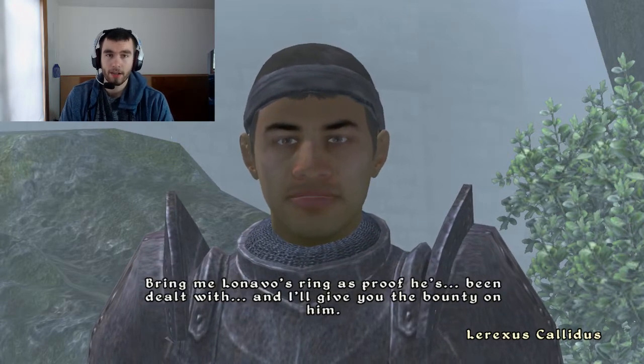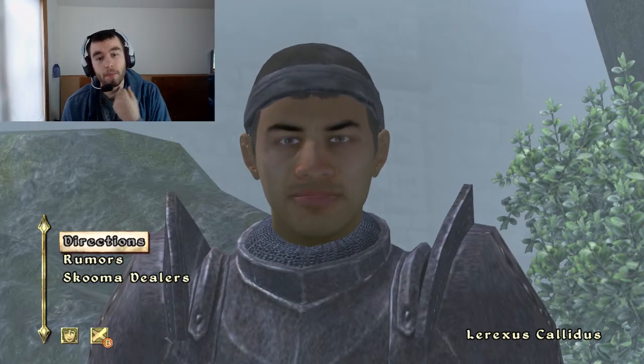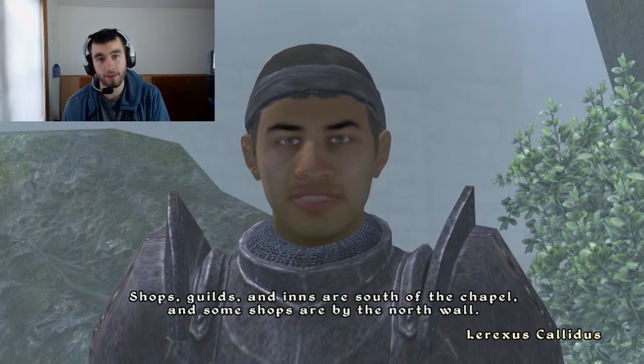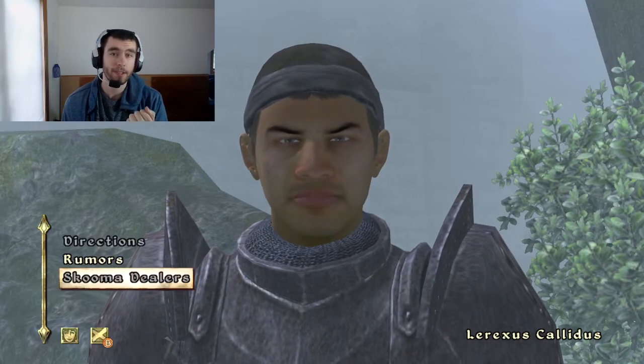To get started in your custom build, we're going to talk about the stuff you do before skills. You're basically going to pick the Thief sign for this Wood Elf, and you're going to pick your specialization as Stealth. That's because the Wood Elf is mainly a stealth-based character — light armor, sneak, archery, stuff like that. Your two attributes are going to be Speed and Agility.